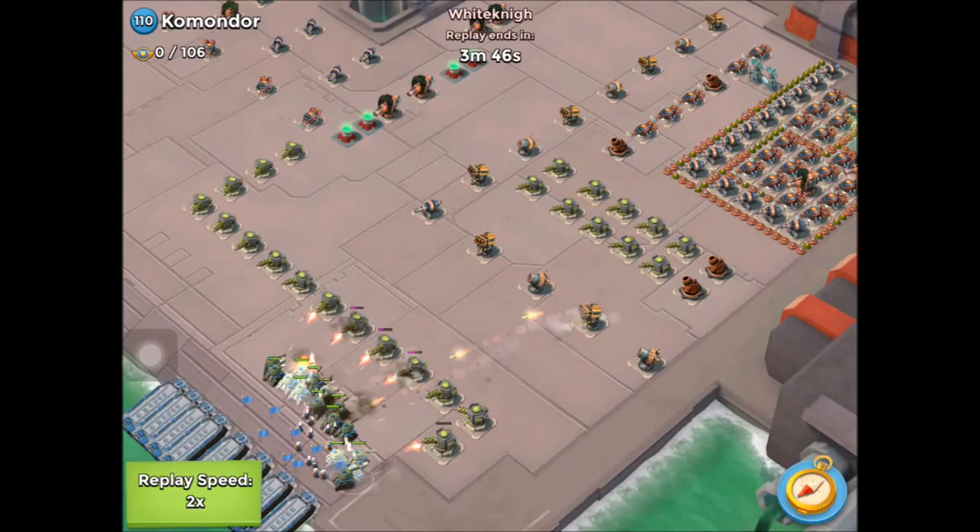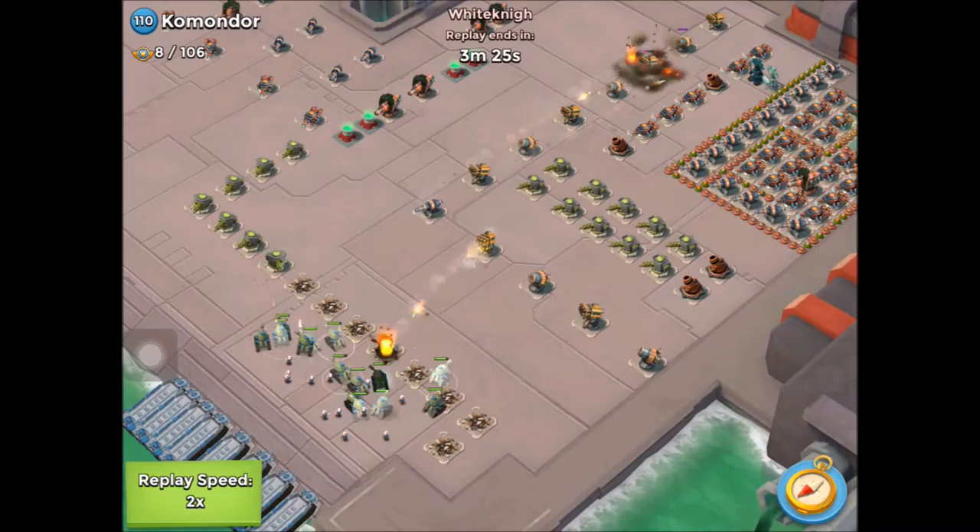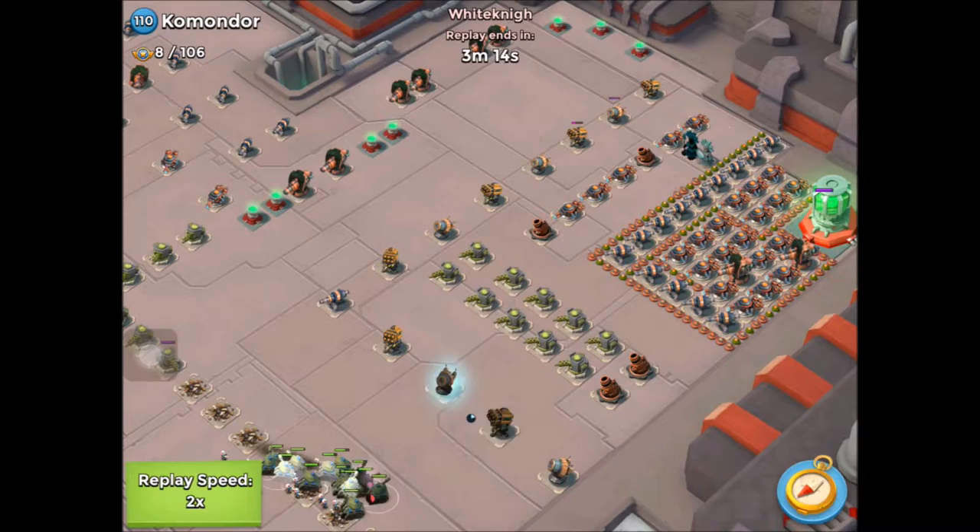Machine guns are at the front. Tanks are obviously the perfect thing to take machine guns down. The key to Commodore is to get rid of the rocket launchers and the shock launchers. There are five rocket launchers to worry about today: the two at the front and the three on the left-hand side.